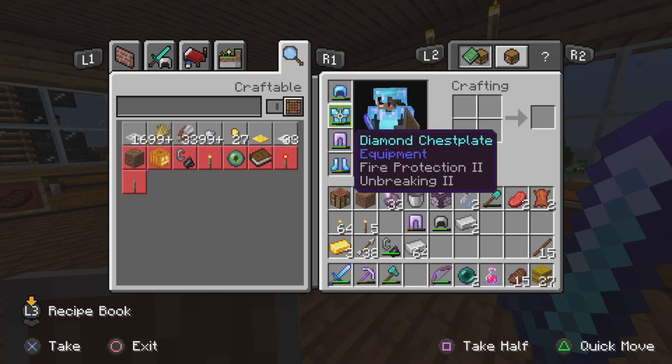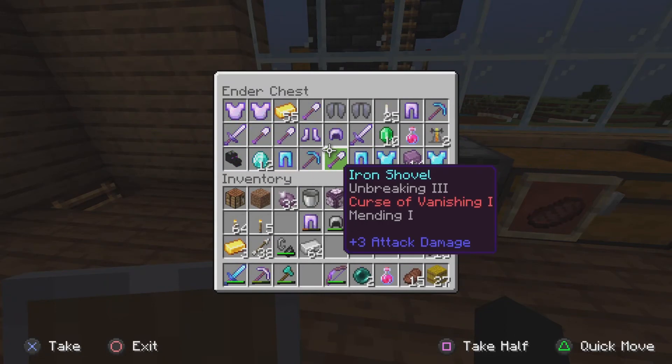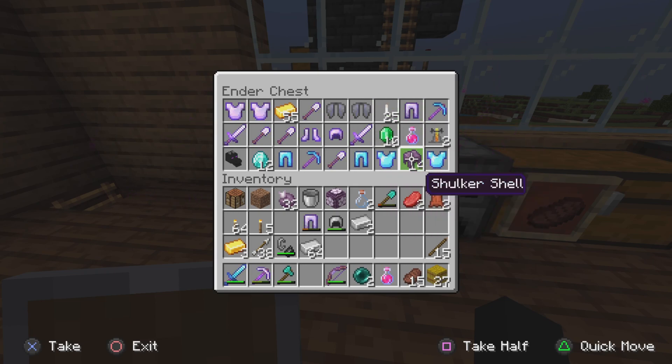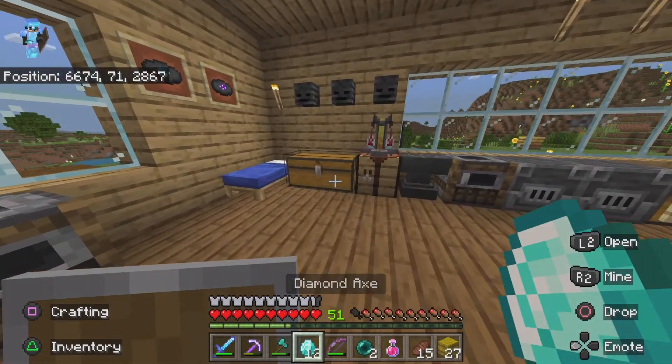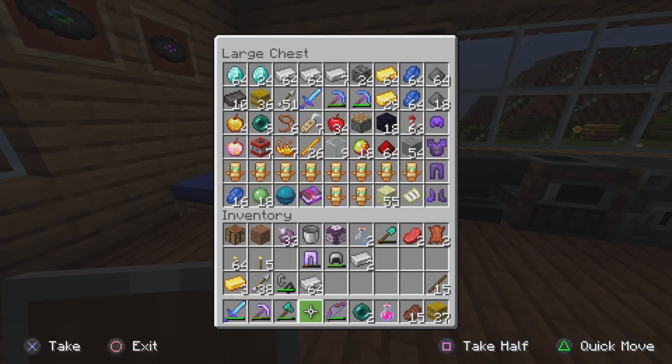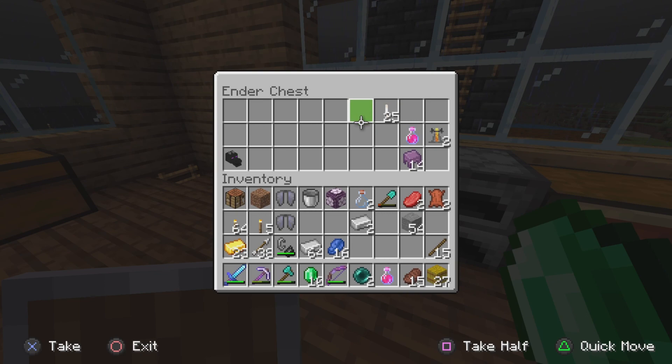I'm wearing some of the armor, and if we take a look in the ender chest, I have all of this good loot. Look at all this - I got 12 diamonds, two diamond pickaxes, two elytras, 14 shulker shells. Just look at all this good stuff. I'm gonna be organizing all this. I'll grab the diamonds and put them in my main chest. I already had 12 in there.